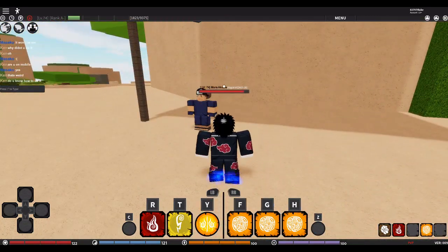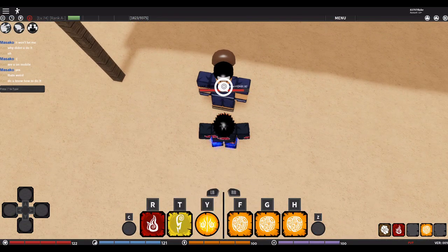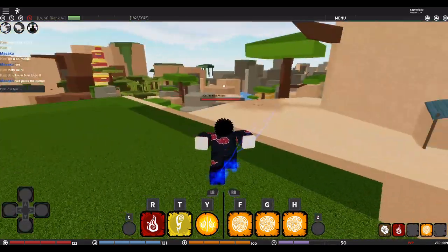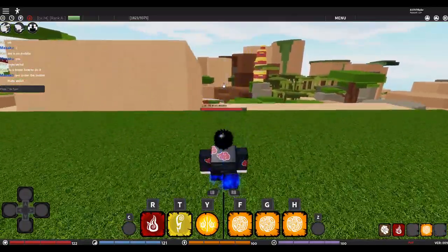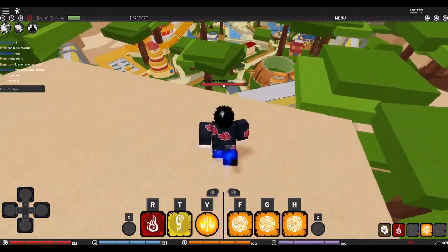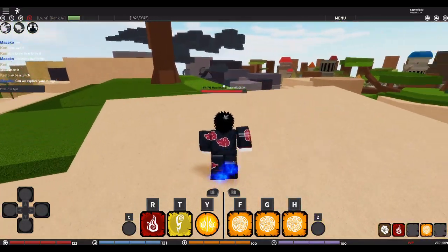By the way, if you don't already know — where I am right now you can reset your stat points. It's going to cost you 75 Robux. It's right here near the Forest of Death tower, left of the Hokage mansion — can't miss it.